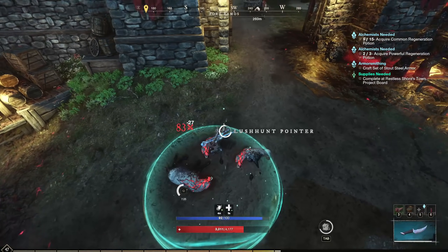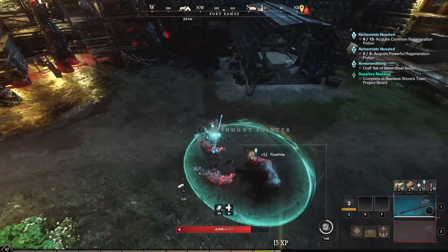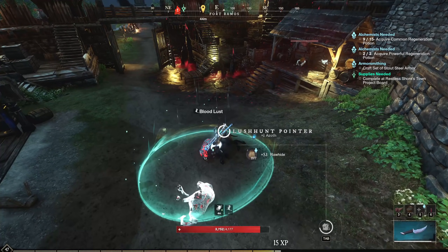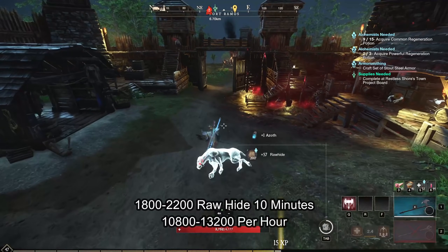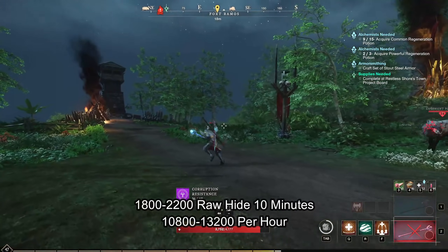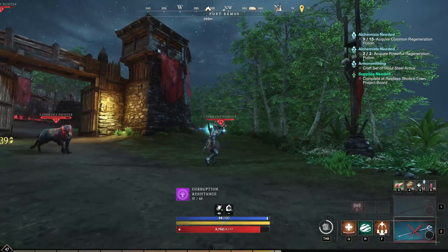In this area there are 6 wolves to kill: 3 on the outside and 3 directly inside. There are also times where you are going to have to deal with other enemies within the camp, so keep that in mind. Each one of these kills gives me around 45-60 raw skins each, giving me around 1800 to 2200 raw skins every 10 minutes. The spawn rate in this area is the same as the last one — rotations are around 1-2 minutes between spawns.